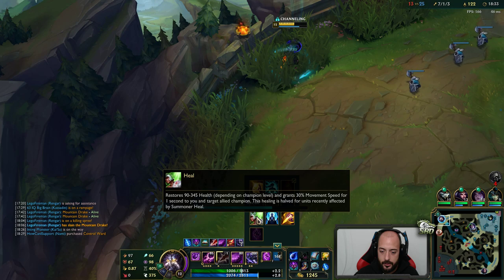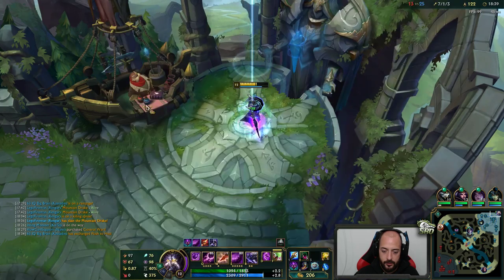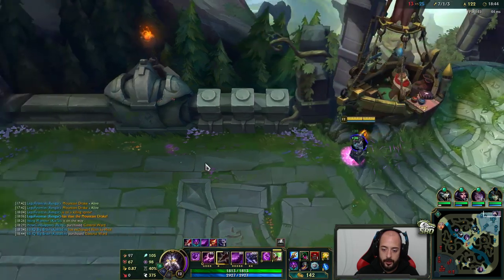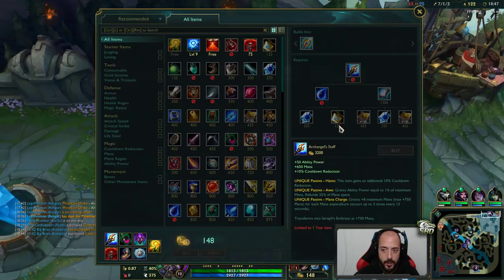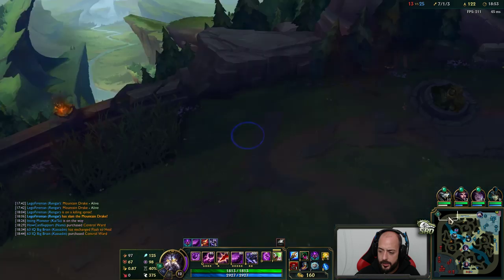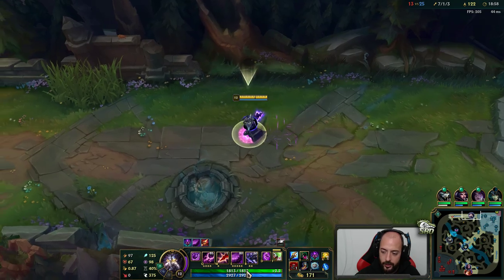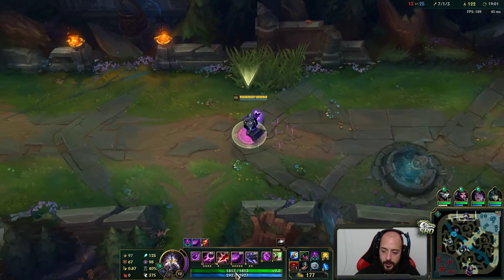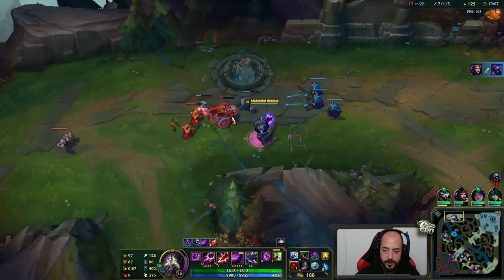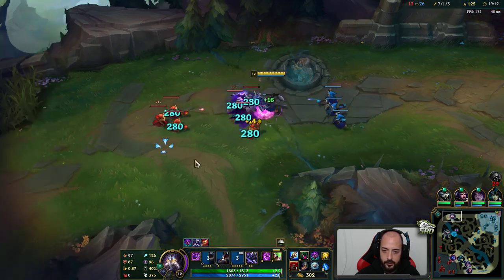Alright, got my Seraph's Embrace here. Swap here real fast. I like how you can do that while backing — it doesn't cancel it. Next item we're going to do Frozen Heart and then Warmogs after. Hopefully by then we'll have enough levels so that Warmogs works correctly — because if we got Warmogs right now we'd get 800 health, putting us at about 2,613. We need 3,000 to activate the Warmogs passive, but we get like 80 to 90 health per level, so by the time we get it we'll probably have just about enough.